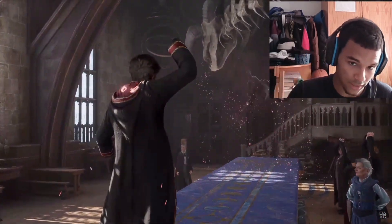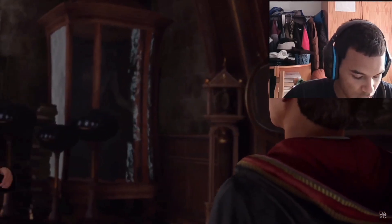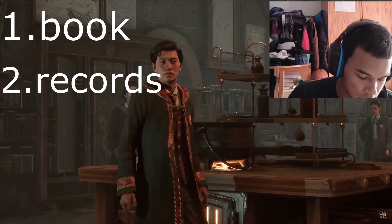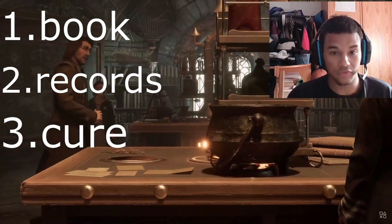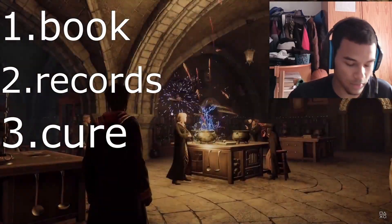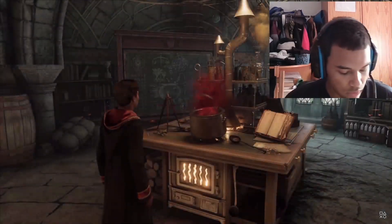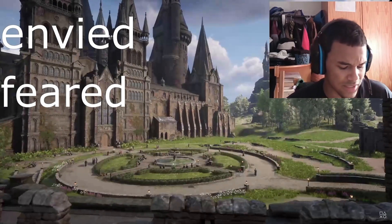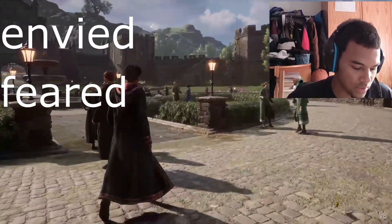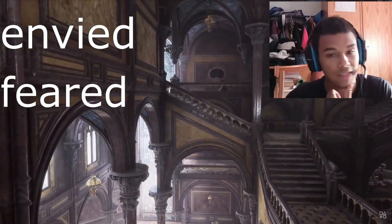For question three, I think it's about the order of items you want to save. You want to click book number one, records number two, and the cure number three — that will give you primarily Slytherin and Ravenclaw secondary, but we only care about the primary. Then you want to click 'envied or feared' — I think this is the one where it asks how you want to be remembered when you die.